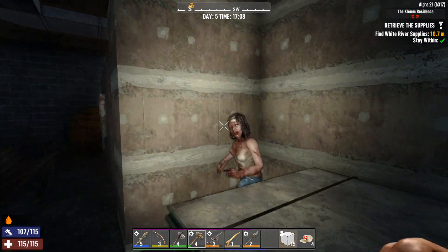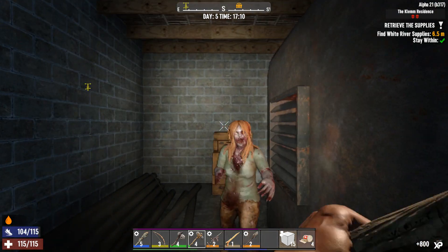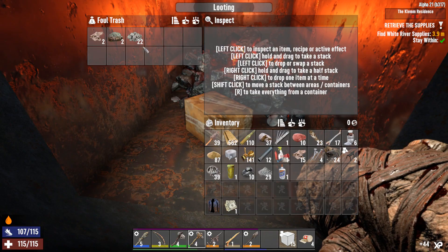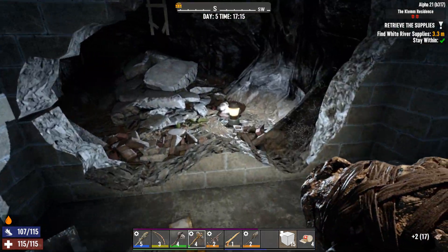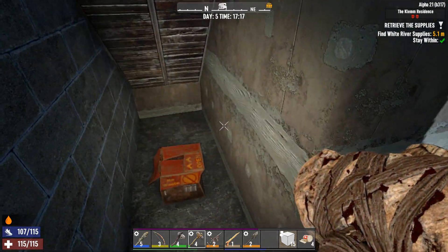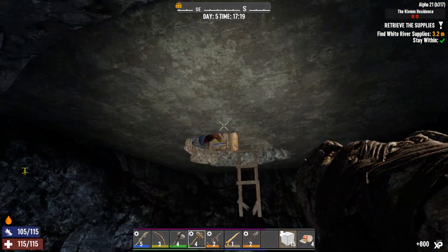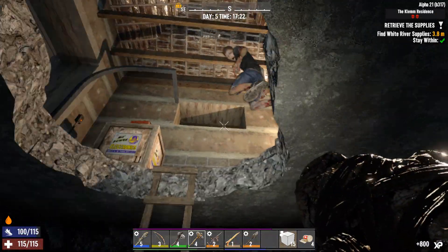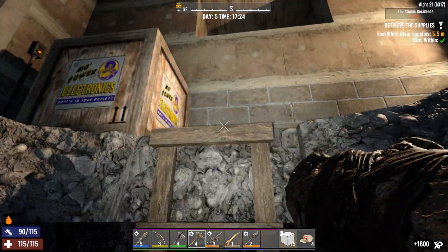Hey there, you're looking pretty today — well now you're not looking so great. Loving the new hair. Okay, some items go in here. There's a construction walker zombie coming down to say hi. We have a couple more up here that don't really know how to use a ladder.